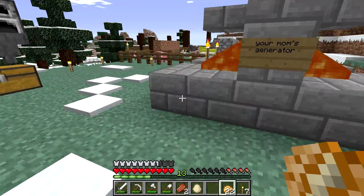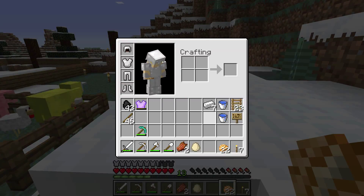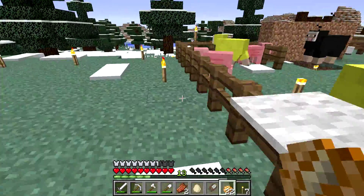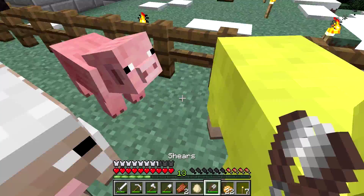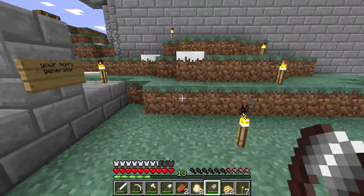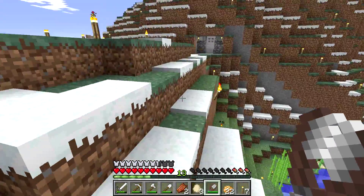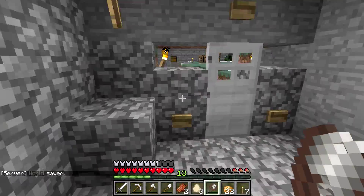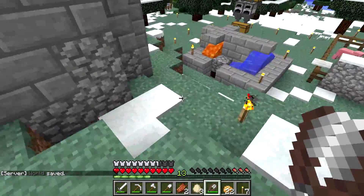We have a cobblestone generator. We've got some sheep over here — I should probably get some wool real quick because now that I think about it, I haven't even made a bed yet. Let's gather a little bit of wool here. That should be enough — three pieces. But yeah, this is the new server, and since I'm still trying to get my bearings and meet people, I'm not going to make this a super long episode. This is a preview of things to come — if you enjoyed this episode, don't forget to like, subscribe, and leave me a comment.